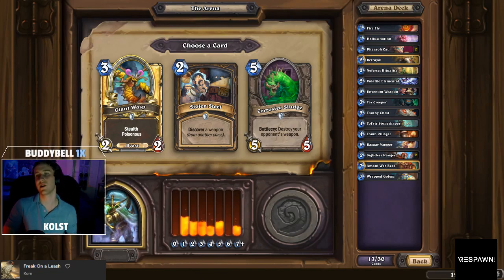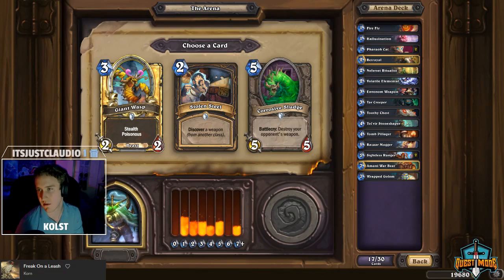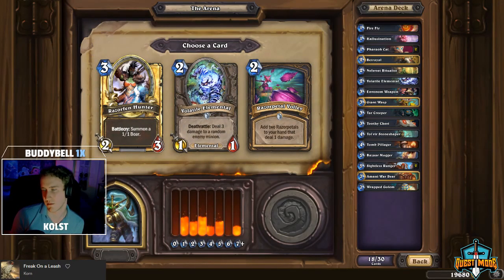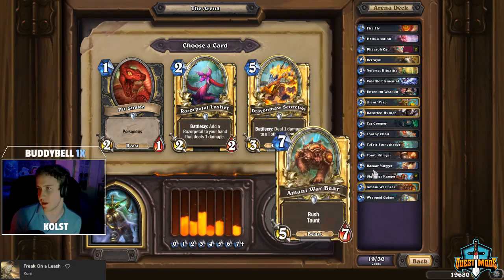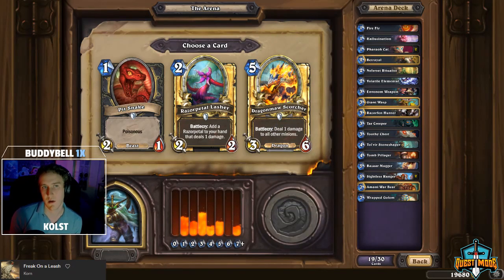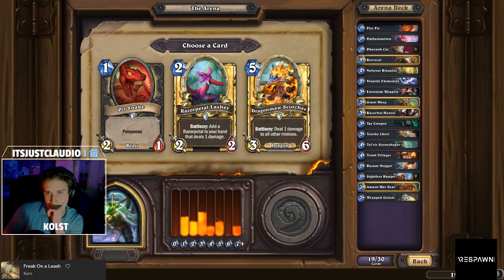Here it's a pretty straightforward Wasp. I do like Sludge as well, but honestly even against weapon classes, you often have to just tempo out Sludge and don't even get the Battlecry value. Wasp is just a better card than a 5-mana 5/5, and we also need the 3-drop. Wasp is just a great consistent card, so we take it. Then just an easy Razor Hunter — best card there. And here I like both the Lasher and the Scorcher. I favor the Scorcher here just because we don't have a single AOE effect — no Fan of Knives, no Scorchers. It can be hard to come by in Rogue if you don't get these exact cards. But Lasher is also a great card and would fit our deck very well — it's something to play on turn two that gives you another ping, and pings are just supremely valuable right now. We go for the Scorcher.